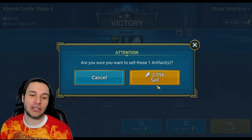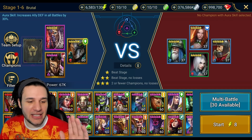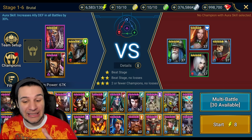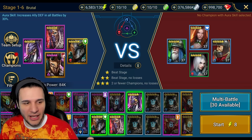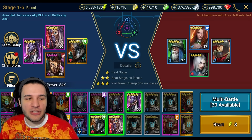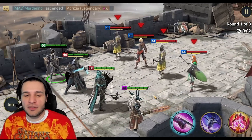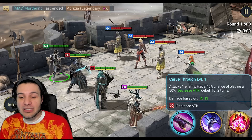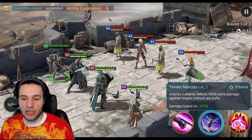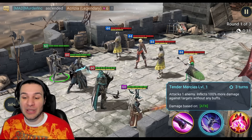We gotta run that back. Skrank's kit is rather straightforward so let's swap him out for another champion we haven't covered yet. Skrank is an HP burner — we have tons of those already, though he does have void affinity which is cool. What we want to talk about: Carve Through A1 has a 40% chance of placing Attack Down for two turns. Tender Mercies attacks one enemy and inflicts 100% more damage against targets without any buffs.